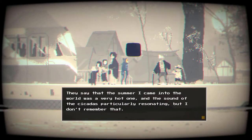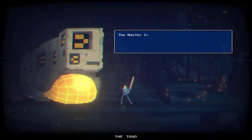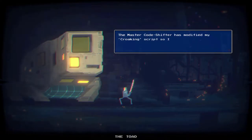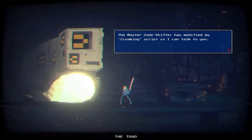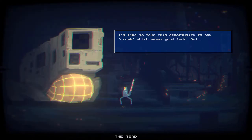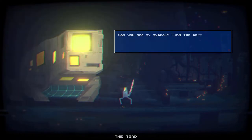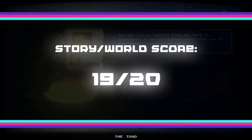Sometimes backstories can feel a little boring and unnecessary, but in this case it gives valuable insight into the game's world as a whole and helped me feel invested in it. I feel as though I could go on about just how good I think the world of Narita Boy is, and there are a few aspects I haven't even gotten into such as the character design and specific areas, but to avoid a 30 minute video I'll end this section by saying that the story was engaging and satisfying, and the world and lore is among my favourites of any indie game. A solid 19 out of 20 for story and world building.